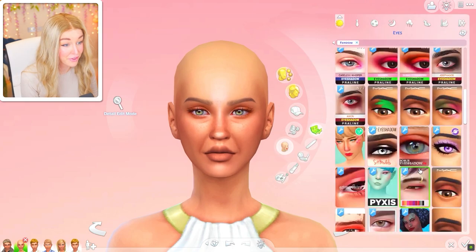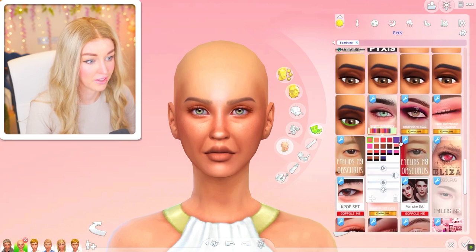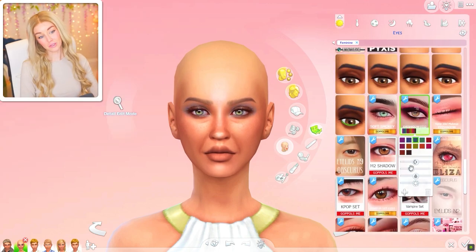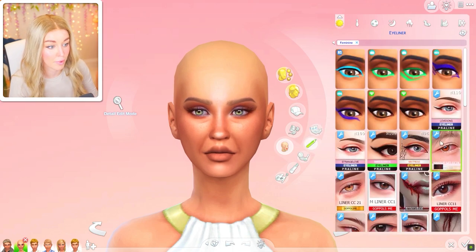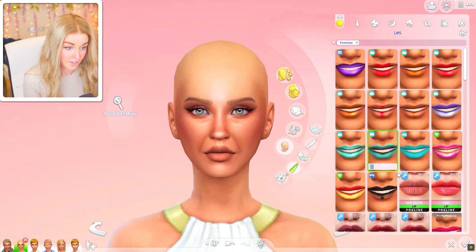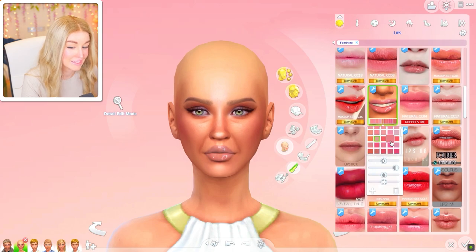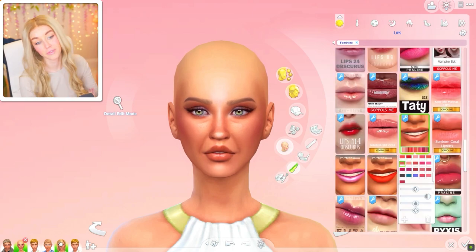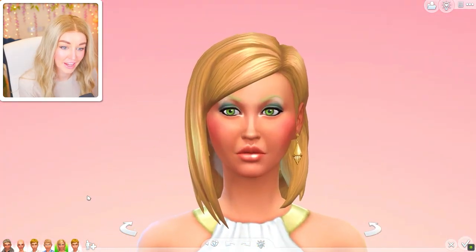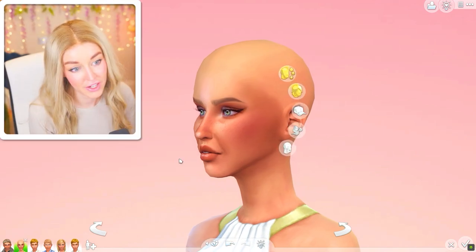Her makeup was kind of strong and very blue. I could do a little blue — maybe blue and brown, something like that. Yeah, this is good. It makes her look a bit more her age. It's funny how makeup sometimes ages you. Her lips were very glossy before — I'm going to keep the gloss but maybe go something a bit more flattering and slightly darker. Let me do a before-and-after check — yeah, she's still got the essence of her.